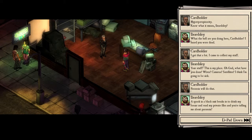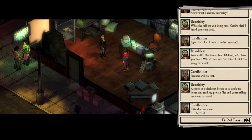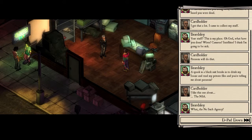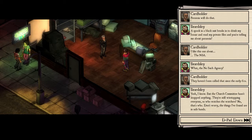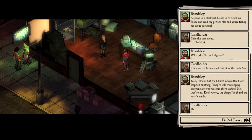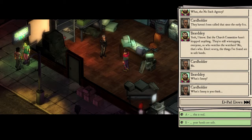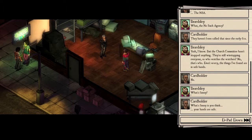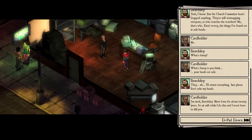Your character is this cardholder dude who has been lying in wait for his previous compatriot. Let's go for the NSA. So this bearded guy is a bit of a conspiracy theorist, and the cardholder is a former conspiracist basically.